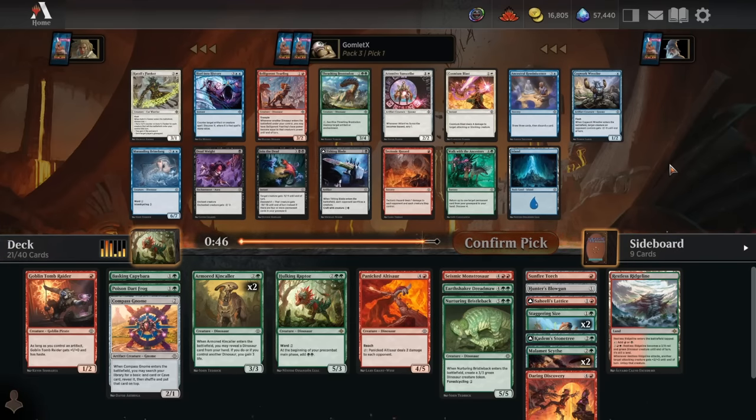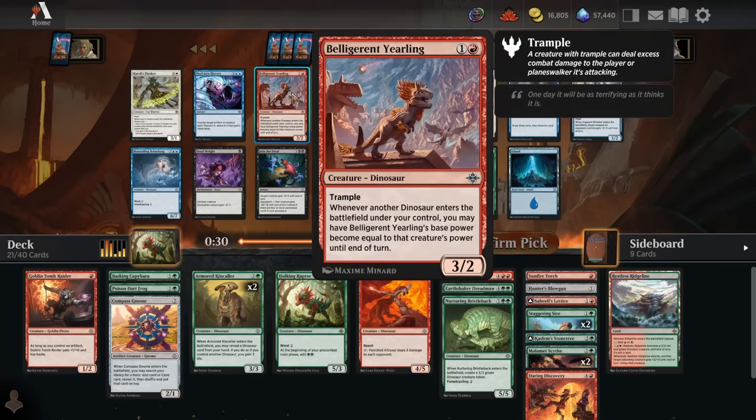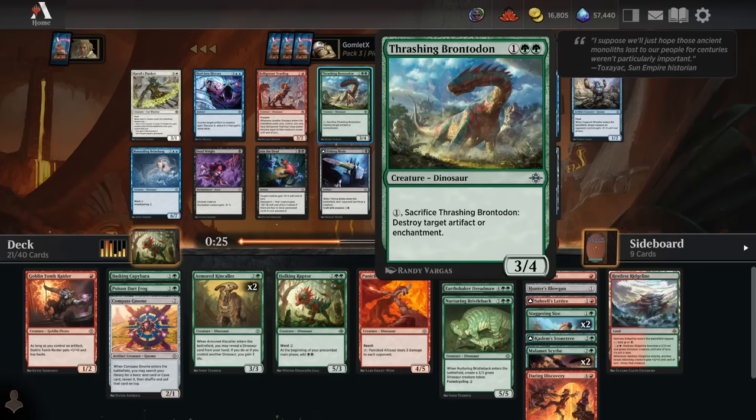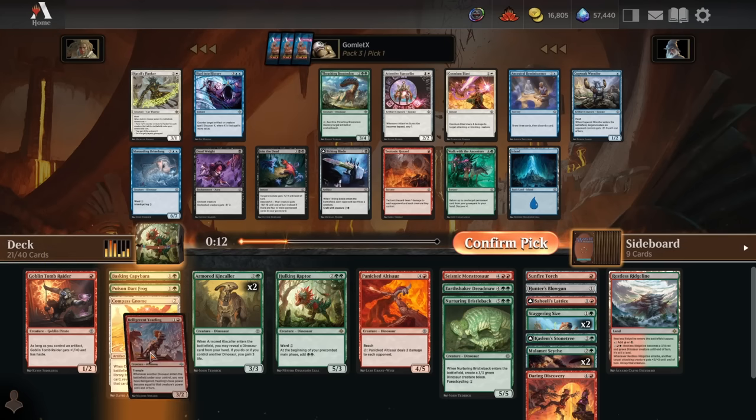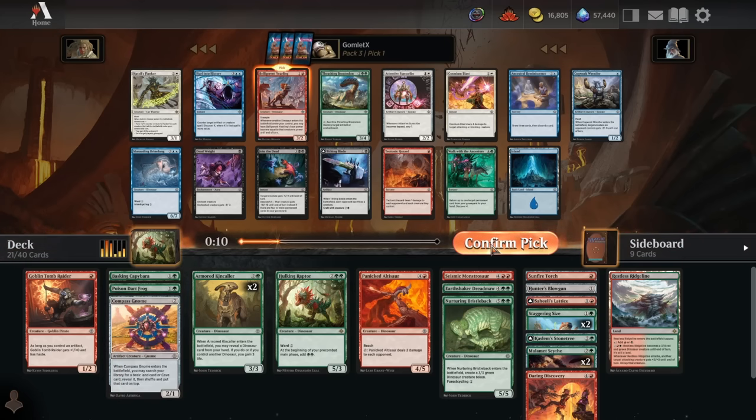Here we are for pack number 3. We're going to take the best Dino card in each pack. For mana curve purposes, we want to take 1 and 2 drops over anything else because there are a good amount of 4-plus mana Dinos. So I think we're supposed to take the Yearling just because of its mana value. But Brontadon is also really good — main-deckable artifact and enchantment removal and a 3/4 for 3 mana. 3/4 for 3 mana is a really good stat line, as is a 3/2 Trampler for 2. Both incredible, but I'm going to go for the cheaper card. Get the Yearling into the deck.